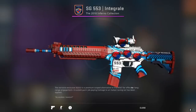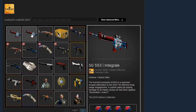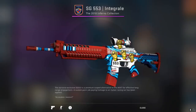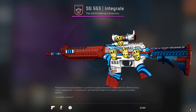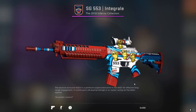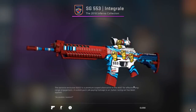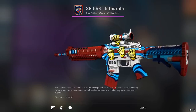The stickers do match with the skin, but the next skin is what I really want to share with you guys — another SG553 Integrale, but this time he has four Crown Foil stickers. Each of them are going for around $300, and I find it really insane how this person just decided to throw four of these Crown Foils on this skin. The SG is probably going to get nerfed in the future and the Integrale's price is arguably going to keep going down as more get added to the game.